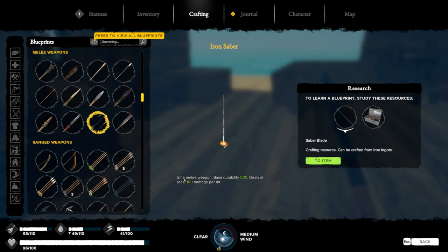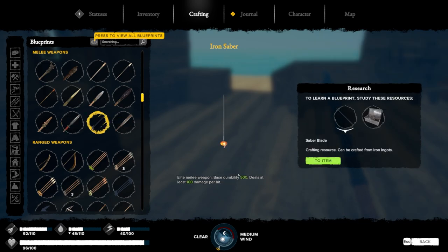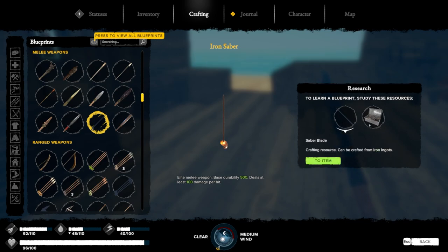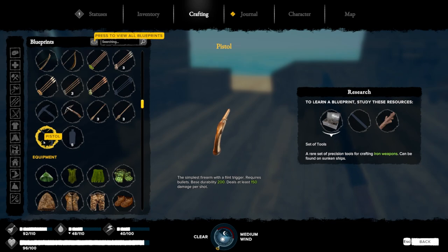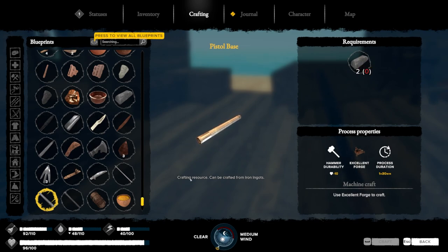Iron saber — elite melee weapon, base durability 500, deals 100 damage per hit. Wow, that's better than the spear — base durability 450, deals 40 damage per hit. Might be slower. The fact that it requires a set of tools probably means it's better. Pistol — we need a pistol base, that's two iron ingots. A musket — oh man.